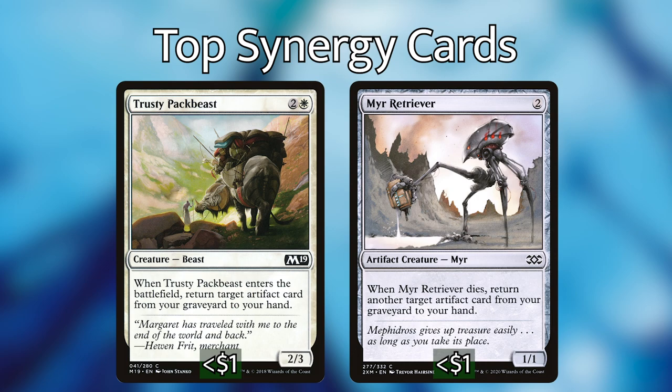Next I have Trusty Pack Beast and Mirror Retriever. Trusty Pack Beast is not an artifact, but when it enters the battlefield you return an artifact from your graveyard to your hand. Mirror Retriever says when he dies, return another target artifact from your graveyard to your hand. White is really good at recurring cards from your graveyard, especially artifacts, so these two cards are almost a must-have. Trusty Pack Beast is not alone in his ability — there are lots of other options — but these two are worth considering if you're playing Rebbec.